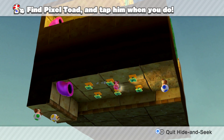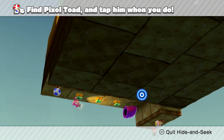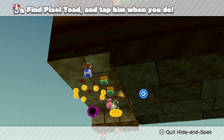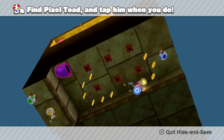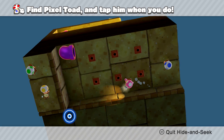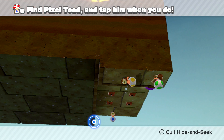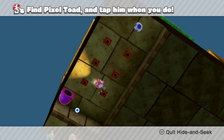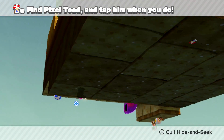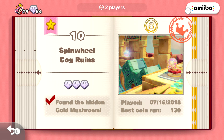I would hope so. Oh, I hear him — I definitely hear him. Where is he? Where is this dude? Maybe he's under one of these? He is super close by. I'm trying to angle the camera so maybe I could see him one way or another. Right there! You little sneaky toad. Why are you so far over there? That's crazy. But we found him, which is good. So there's Spin Wheel Cog Ruins totally completed. Move on to level 11 already.